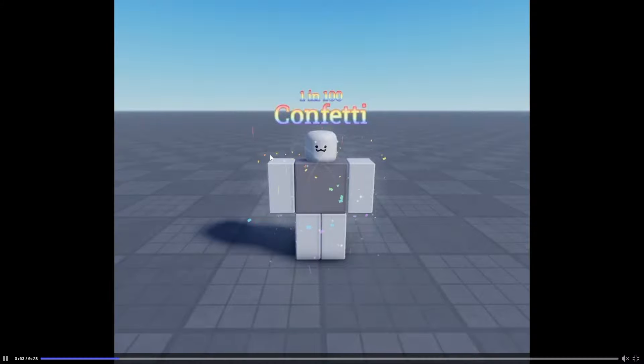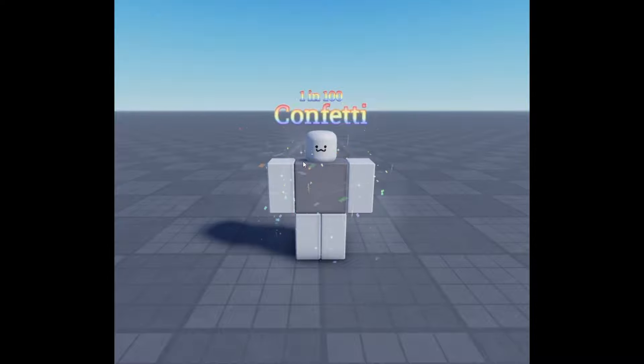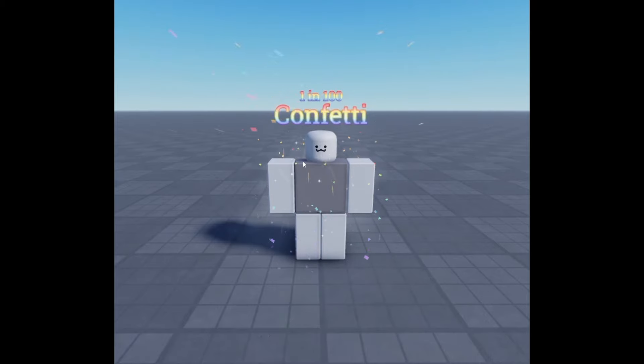Another lower rarity aura — wow, two of them today, that's surprising. One in 100: Confetti. It's another very simple aura, but Souls RNG doesn't have a lot of new simple auras, so maybe it's worth adding.